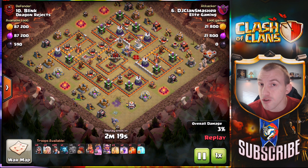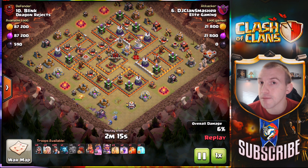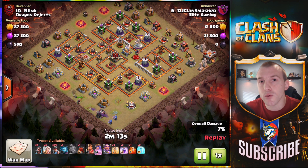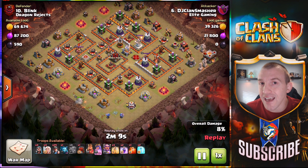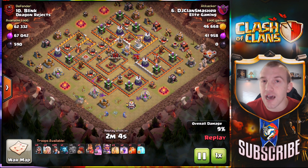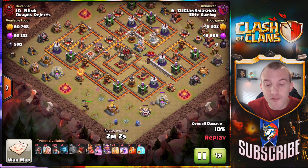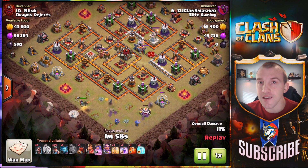DJ of Elite Gaming starts out nicely with a couple of bowlers to take out high HP storages, and that is going to help him set the funnel for his queen to walk left exactly where he wants her to go. The high HP storages being on the outside of the base is one of the things you want to try and look for when you are doing a miner attack.